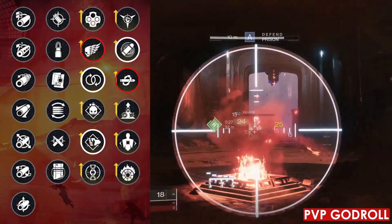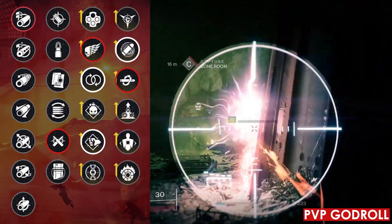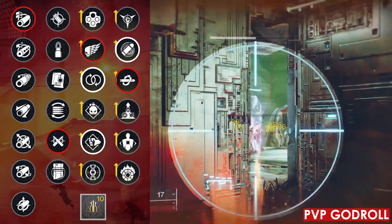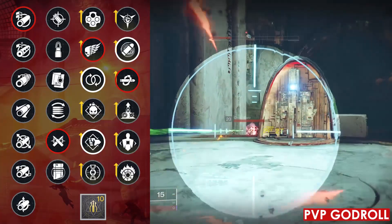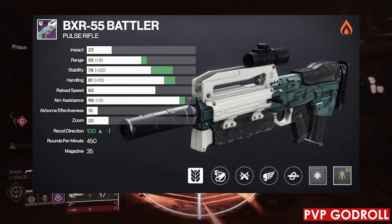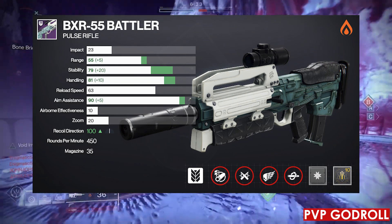For Column 2, I would go with Ricochet Rounds, giving a plus 5 to range and a plus 10 to stability. For Column 1, Arrowhead Break brings recoil direction from 70 up to 100 and gives a plus 10 to handling. For the Masterwork, I would go with Stability, since we're already getting plus 20 to range and plus 40 to handling with Killing Wind. For the mod, Targeting Adjuster brings aim assist from 85 up to 90. To recap the PvP God Roll: Column 4 — Kill Clip; Column 3 — Killing Wind; Column 2 — Ricochet Rounds; Column 1 — Arrowhead Break, with a Stability masterwork and Targeting Adjuster mod.